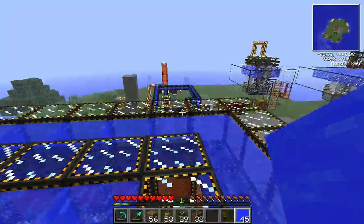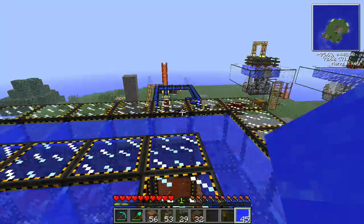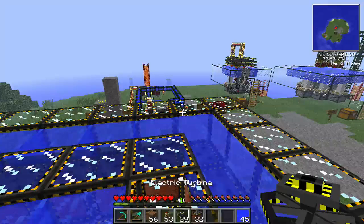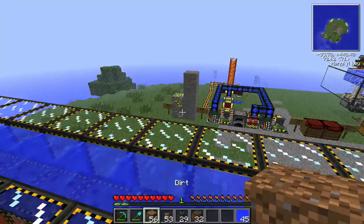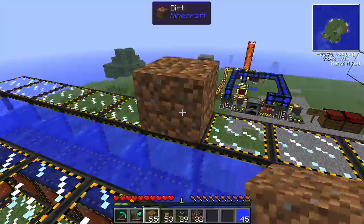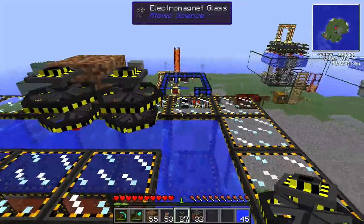So this is your fusion reactor setup. The next step is to add reactor turbines on top of the water. When the fusion reactor is actually going, the electric turbines will be extracting that power from the water, and you can use that power to power anything you want. So we'll just attach these all the way wherever there's water.